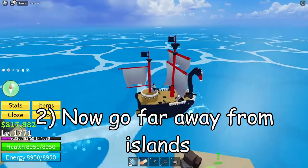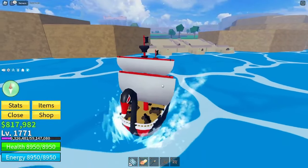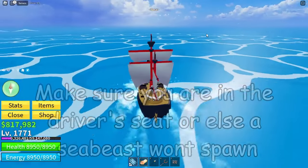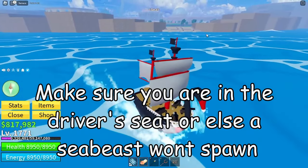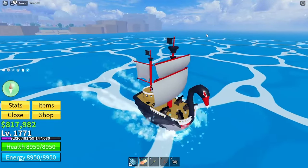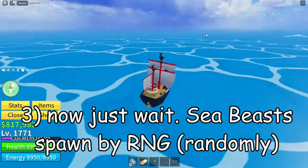Now go far away from islands. Make sure you are in the driver's seat or else a sea beast won't spawn. Now just wait — sea beasts spawn randomly.